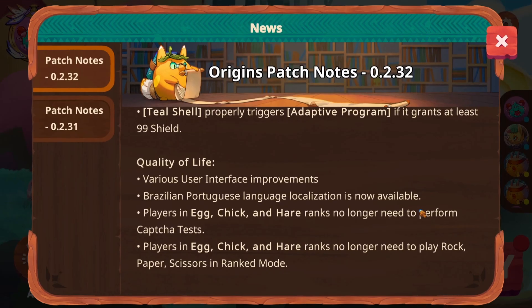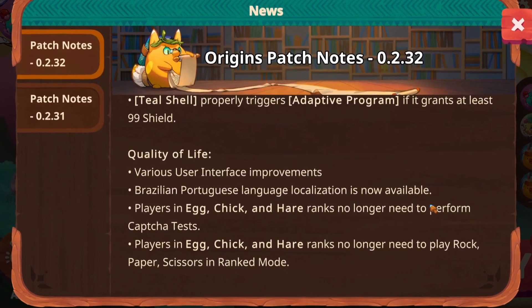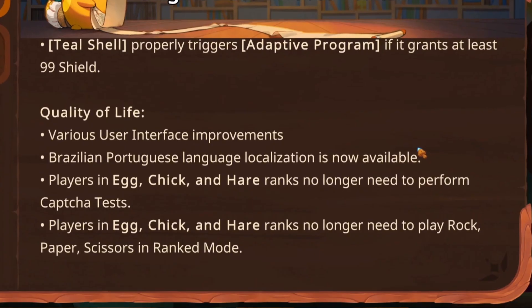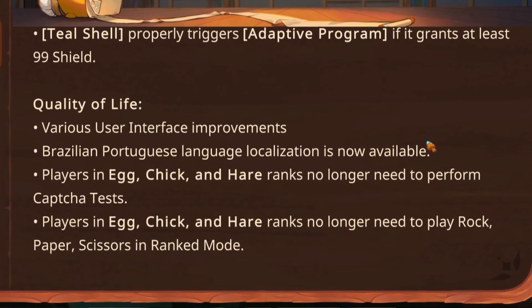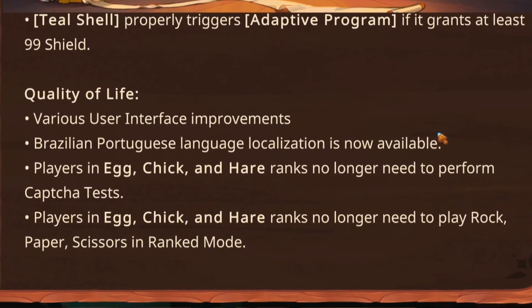You'll also find plenty of quality of life changes as well, including various user interface improvements and Brazilian Portuguese language localization, and I know this will make a lot of people very happy. Finally, for players in lower ranks such as Egg, Chick, and Hare, you will no longer need to perform CAPTCHA tests or play rock-paper-scissors before entering your next match. This should really speed things up between games.